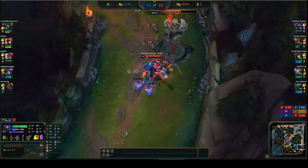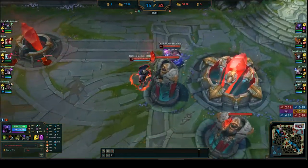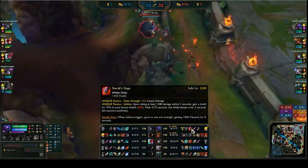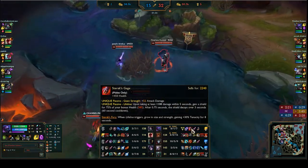He's pushing the wave and goes back. He buys Sterak's Gage. So his item progression is: first item BorK, second item Trinity Force, third item Sterak's Gage.